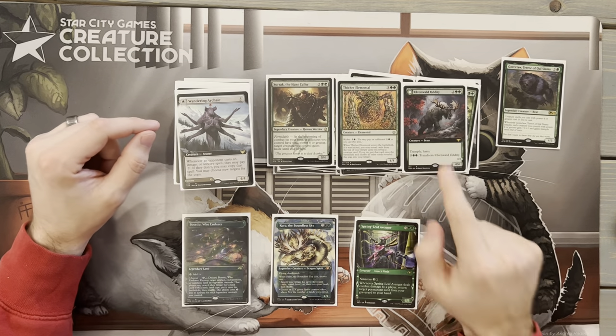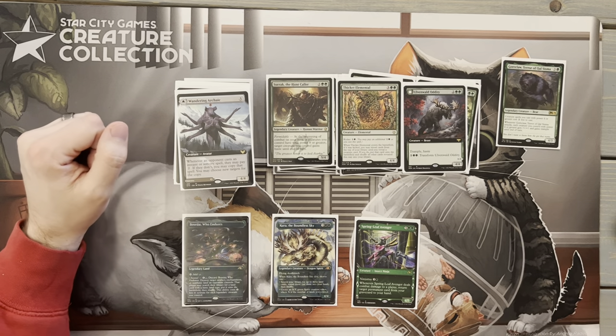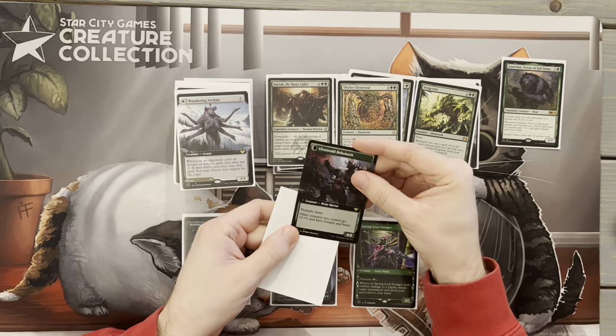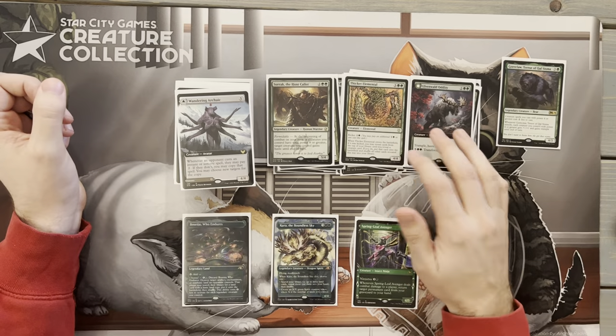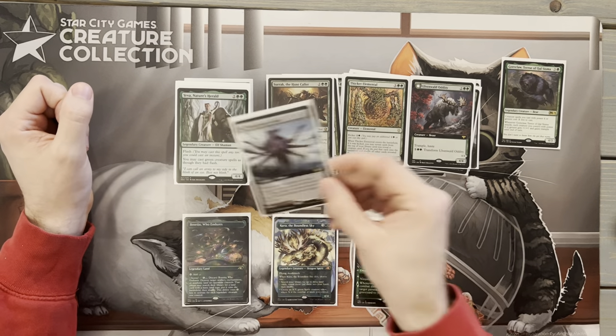Next up we have Tovolar's Huntmaster from Crimson Vow — a 4/4 for four with Trample and Haste, only two mana when Goreclaw's out. On its back side, all our creatures get plus one, plus one and Trample and Haste, which is even better. We don't normally transform it, but having it down for two mana is great.